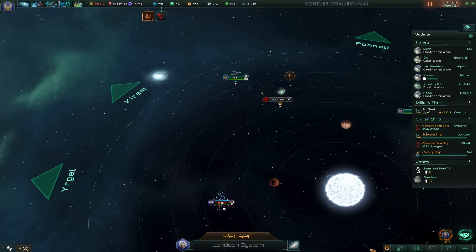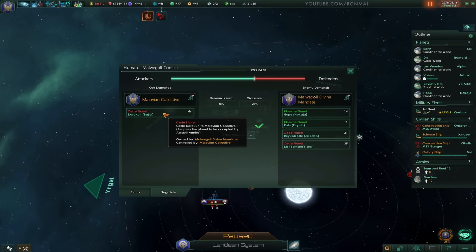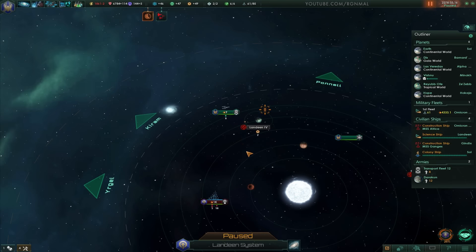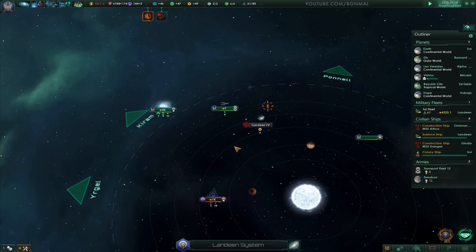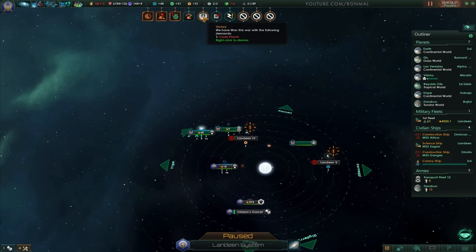I don't understand — I thought we finished the negotiation. Why are we still at war? I want this. Send demands? Oh, maybe I didn't send the demands. Okay. We have won this war. All right, good. Conditional effect — winning offensive war is no longer in effect. Return — but because it's within the borders. Oh, okay.